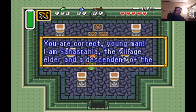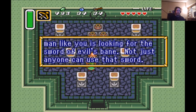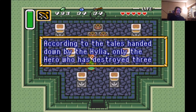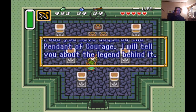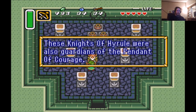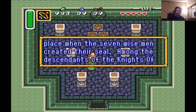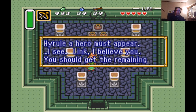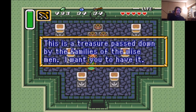You are correct, young man. I am Sahasrala, the village elder and descendant of the seven wise men. Link, I'm surprised a young man like you is looking for the sword of evil's bane. Not just anyone can use that sword. According to the tales handed down by the Hylia, only the hero who has destroyed three great evils and won three pendants can wield the sword. I see you've acquired the pendant of courage — I will tell you about the legend behind it. Among the descendants of the Knights of Hyrule, a hero must appear. You should get the remaining pendants, and carry this with you — a treasure passed down by the families of the wise men.